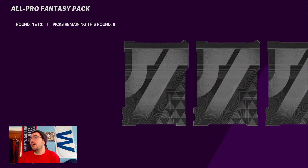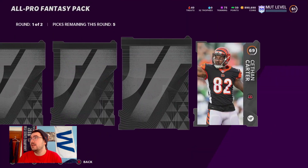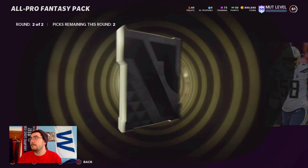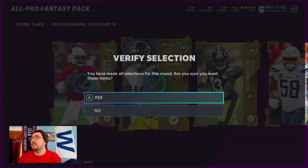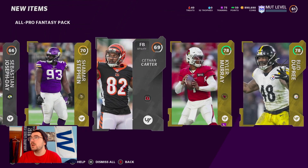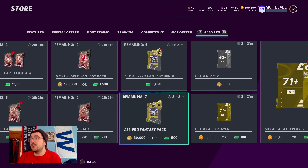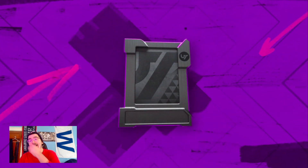Eight more packs left — can we get more packs like that or get a big banger pull? What we got — 80 in the first round. Second round: Kyler Murray. This is what it's been looking like for me. An 80 and then just a few gold cards — this is what a casual all-pro has been for me this week. I don't know if EA is just giving us some buns packs because they're about to give boosted odds.